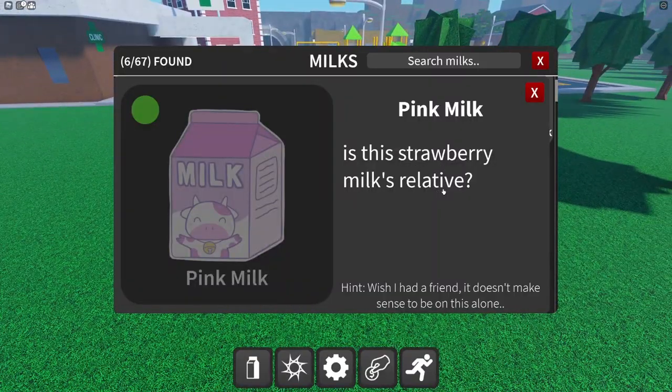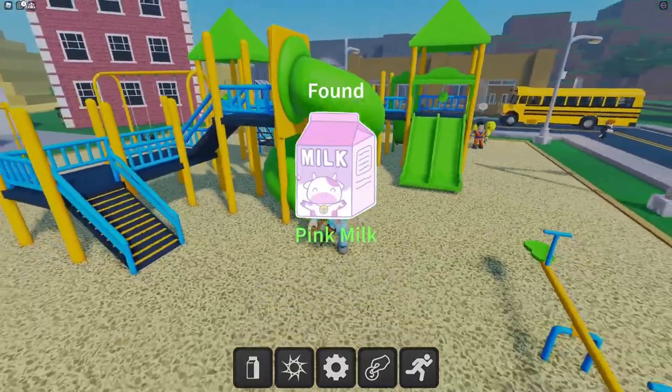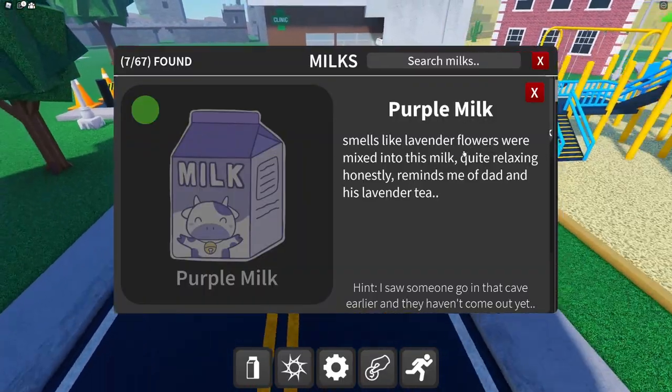Next up is the pink milk — strawberry milk's relative. The hint says 'wish I had a friend, it doesn't make sense to be on this alone.' I kind of forgot where I placed this one — oh there it is! We got the pink milky.